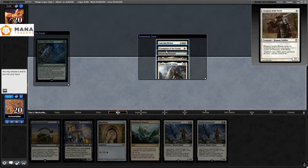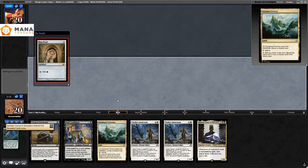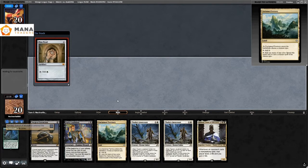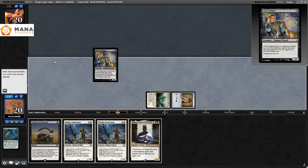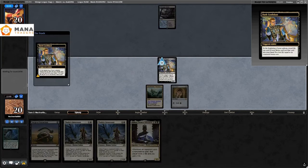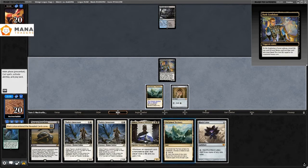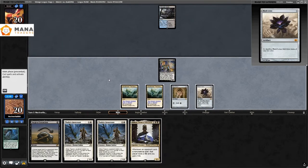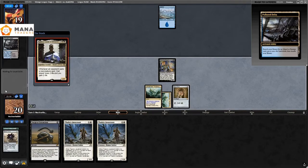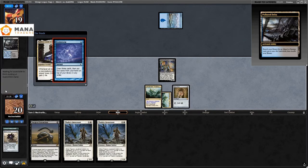Game two: I have Once Upon a Time, see a Thalia and a Champion, and take the Combo, Unclaimed Territory, and Mox Pearl. I go turn one Dark Confidant, just drawing cards hoping to get lands for the Combo. Dark Confidant triggers and I draw Black Lotus and an Unclaimed Territory — I had never hit a Black Lotus with Dark Confidant before. I can tell you it's fun, highly recommend it.